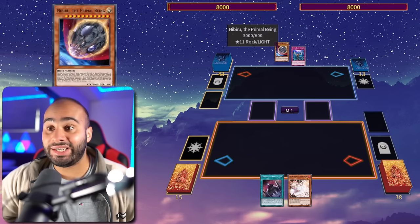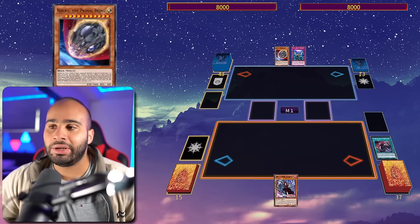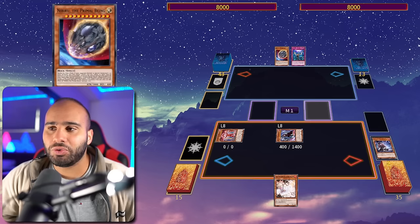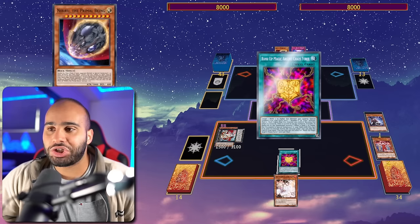Combo seven: the one-card combo can play through a bunch of Veilers and Imperms, but what happens if your opponent has Imperm AND Nibiru? You can always play around one or the other, but if your opponent misplays you can actually play around both. Condolence Puppet sends Bloody Doll, recycle it back, use its effect to reveal Gigantes Doll and summon Little Soldiers. We're assuming the opponent doesn't Imperm here — he wants to hold it and understand what we're doing.